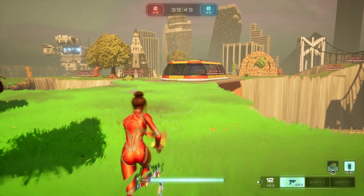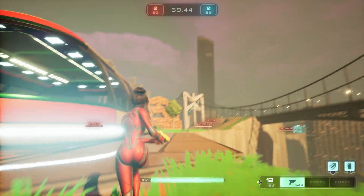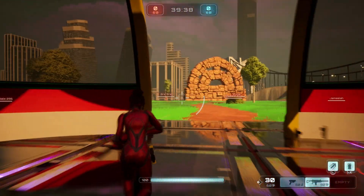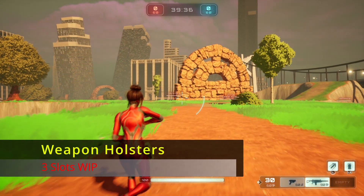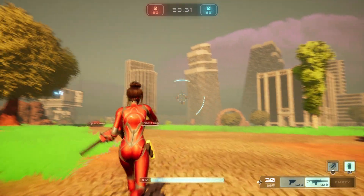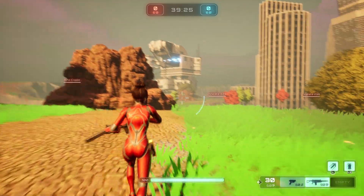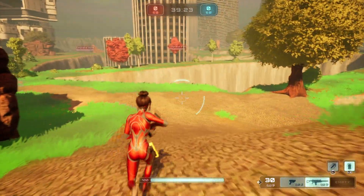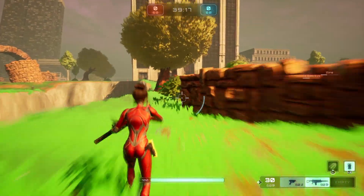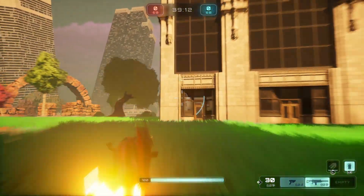I redid some of the shaders, reshaded the sky — you can see the purple clouds now. I have the rifle and the pistol on her hip now, so it looks really good. I got this from another tutorial from someone else. I thought it was awesome — I was looking for something else that had to do with weapons and just came across it.